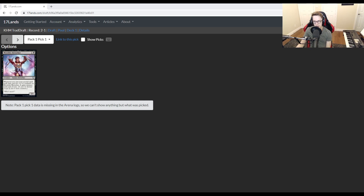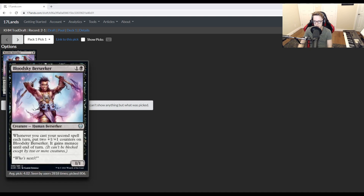Arena unfortunately isn't showing first picks, so we don't get to see what was in contention here, but we do see that we selected Bloodsky Berserker first overall, which I think is a reasonable first pick. I don't think black is among the strongest colors — it seems like blue, green, and red are kind of up there, and black and white not as much. But the colors seem fairly balanced, and this is a great reason to get into black and try to play an aggressive black-red or black-white deck.